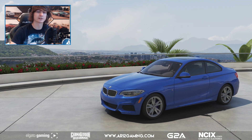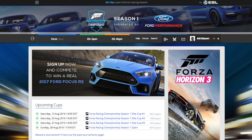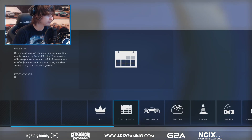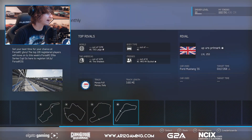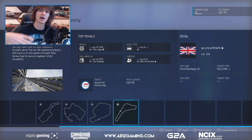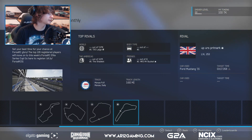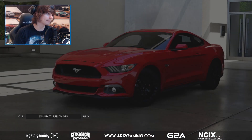Here's what you have to do: go on the ESL website, register there, sign up for the events, and then head into the game. You'll see some new rivals events — go down to rivals and there should be, under community monthly, the Forza RC S1 Week One Rivals Qualifier. The whole series is complicated but for you and me, all we need to do is come in here and set good laps. The top 100 registered players will move on to the Elite Series Cup.